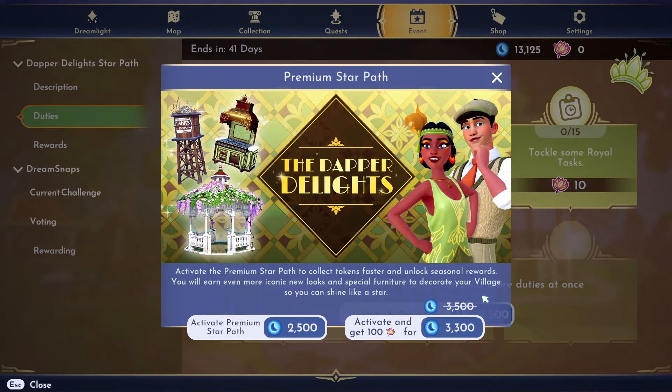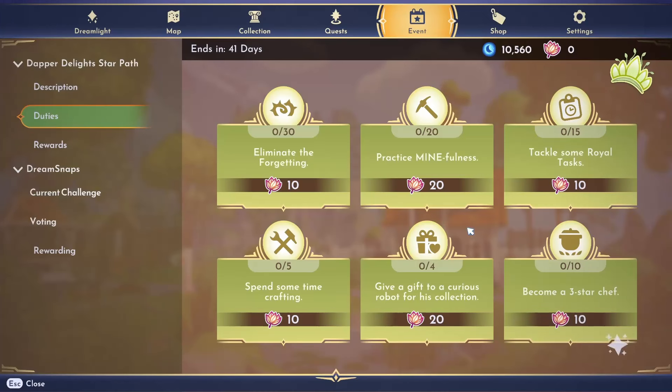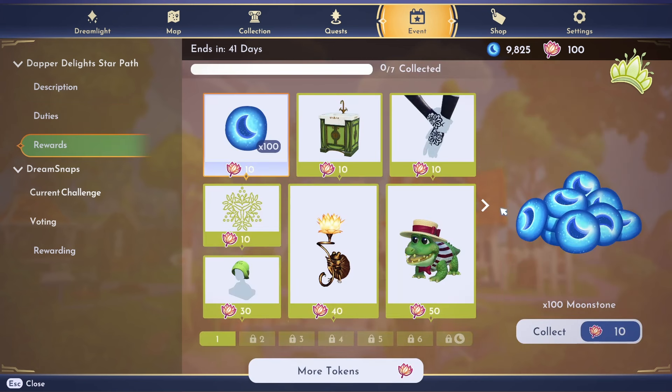I'm going to unlock the premium — and I cannot — this is unreal. Do you guys see what I see? The gazebo! Did I or did I not say how much I wanted the gazebo? I am so excited, I am 100% getting that ASAP. We'll activate and get a hundred of these things for the 3,300. Stands are looking a bit empty right now.